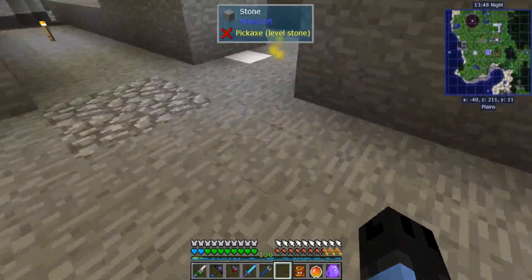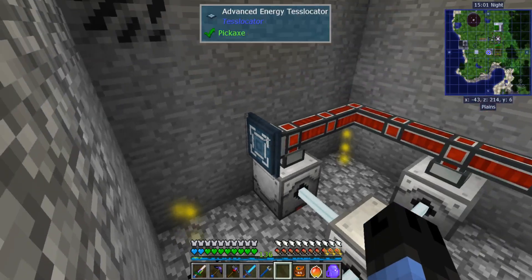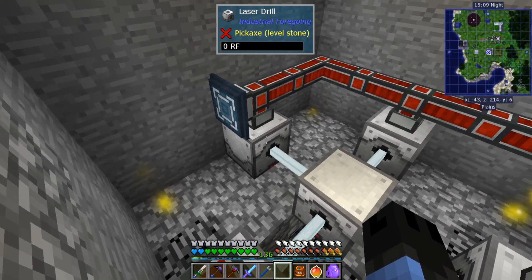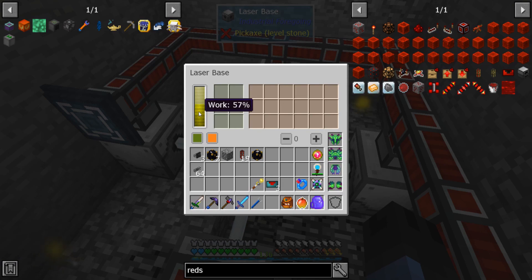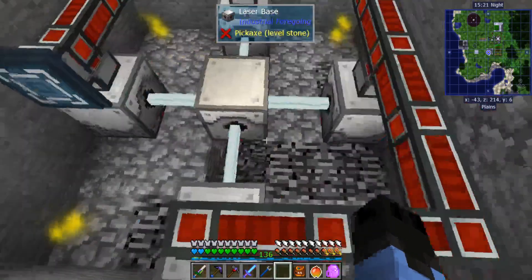I went to check my power setup. I don't know what was wrong with it — I moved it over here and it's working now. Basically once it puts in the RF, the RF gets used up right away and it charges this laser base. This isn't going to be the fastest because I don't know what the transfer limit of these test locators is, but it doesn't seem to be that high, so I might swap this out in the future.